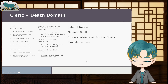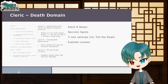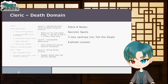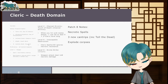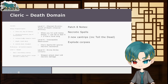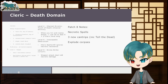Next is Cleric: Death Domain. In 5e the domain spells include False Life, Ray of Sickness, Blindness/Deafness, Ray of Enfeeblement, Animate Dead, Vampiric Touch, Blight, Death Ward, Antilife Shell, and Cloudkill. Animate Dead is particularly useful for action economy and creating extra targets for enemies to focus on. You also gain proficiency in all martial weapons, making Death Domain more melee-focused.